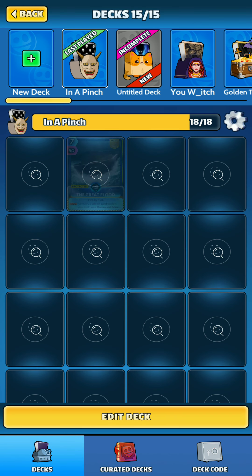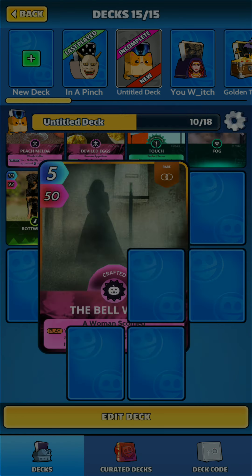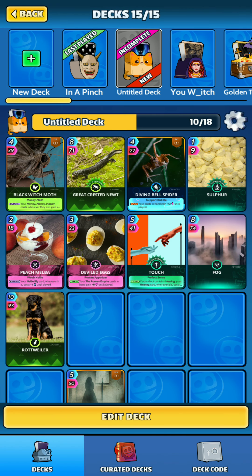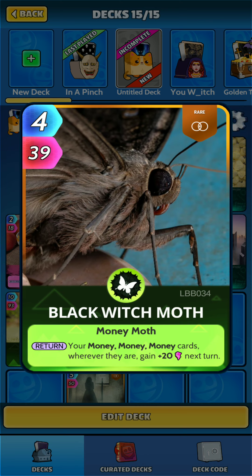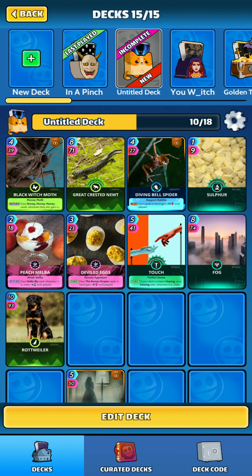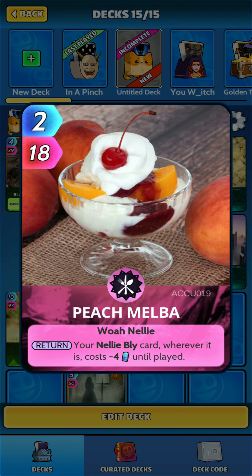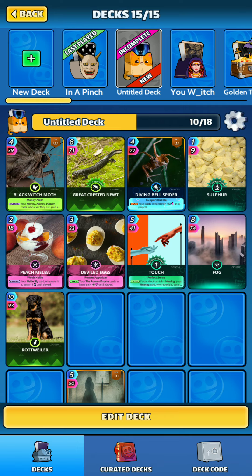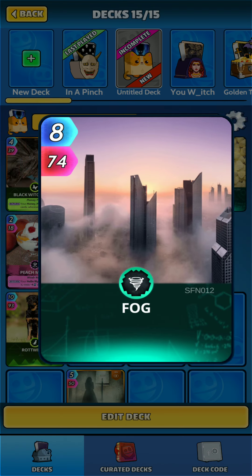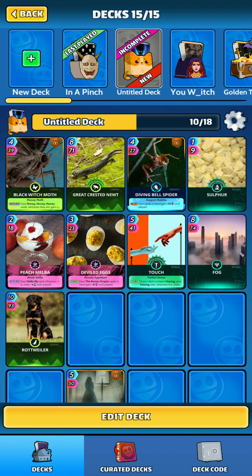The next thing would be the new crafted card, the Bell Witch. The cards you will need to craft it are: Black Witch Moth, Great Crested Newt, Diving Bell Spider, Sulfur, Peach Melba, Deviled Eggs, Touch Fog, and Rottweiler. Make sure you get them done.